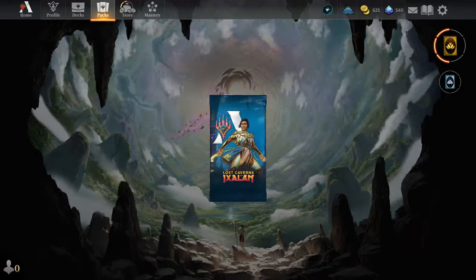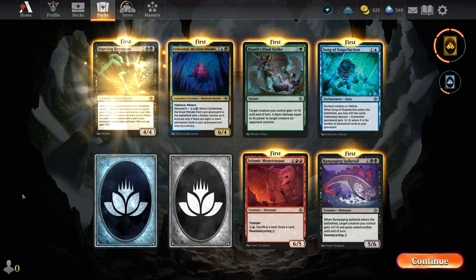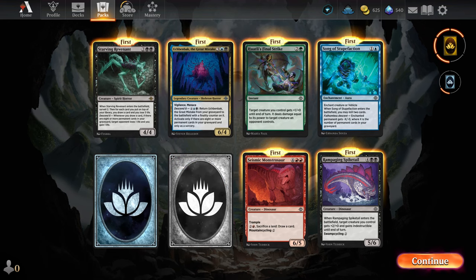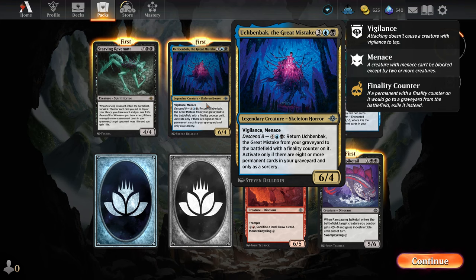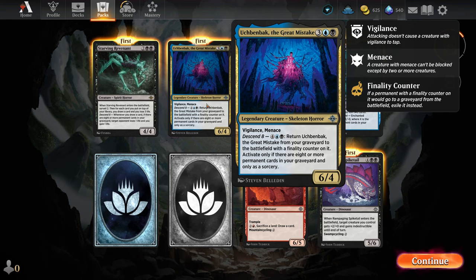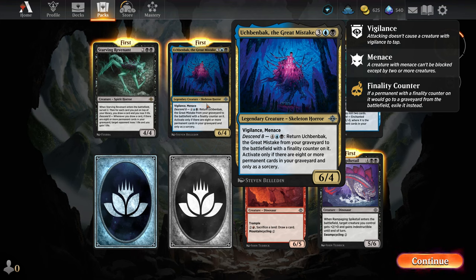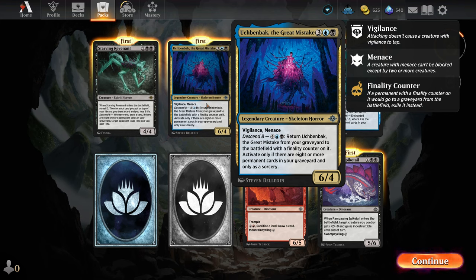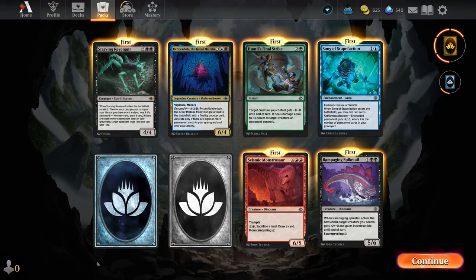Let's do an end-of-video pack opening — anything good? I mean I think that's alright but I already have it. This one: legendary creature, skeleton horror, vigilance, menace, Descend 8 — pay six mana to return it from the graveyard to the battlefield with a finality counter on it, activate only if there are eight or more permanent cards in your graveyard. Interesting — that's more of a standard card than a commander card unless I'm missing something. Not a lot to build around there.